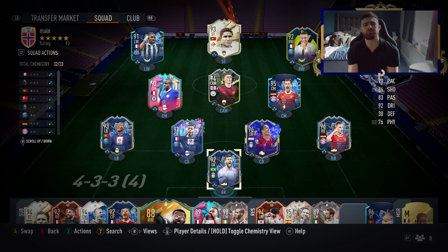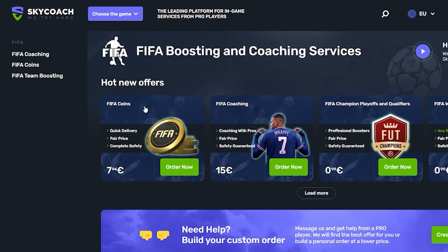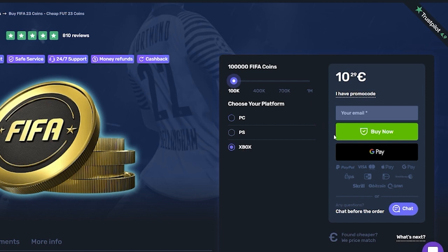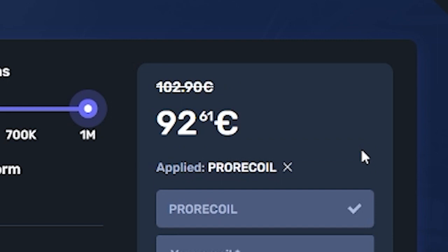If you guys are sick of losing in FIFA because your team isn't good enough, you need to head over to skycoach.gg. Not only can they coach you in your weekend league or play your games for you, you can buy any amount of coins you want and all services get 10% off right now with the code PRORECALL. Click the link in the description and let's get into it.